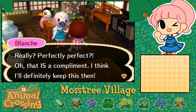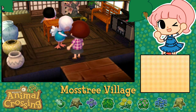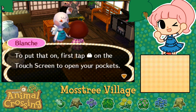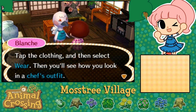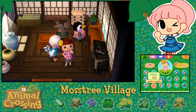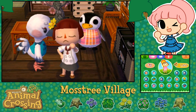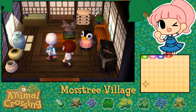She says that's a compliment and she'll definitely keep her outfit. Now it's my turn — she says 'Why don't you try a new look? Take this, Siri!' Oh my goodness, she gave me a new outfit! Can I put it on? 'Tap clothing and select where and you'll see how you look in a chef's outfit!' Did she really just give me a chef's outfit?! Where's my clothes — wait, there it is! I had enough room for it — I'm so relieved! That is the most adorable thing — look at this! I love it!